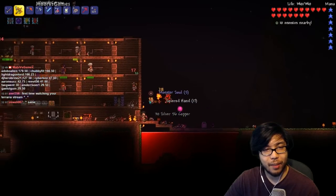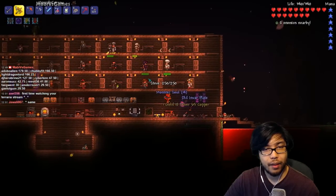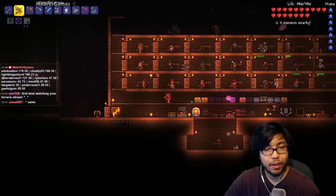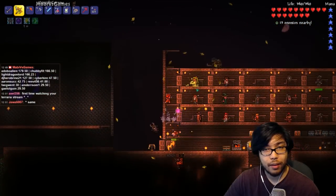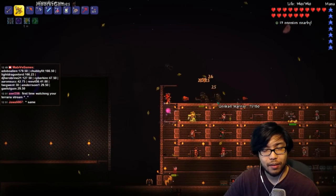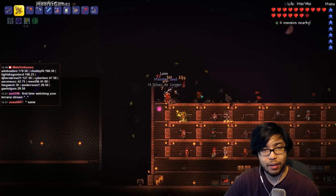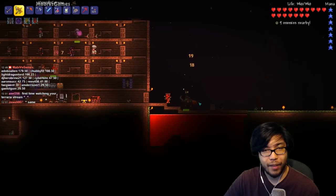I was thinking of skipping right over the blood moon, but I'm glad we're fighting it now. Let's go ahead and just quick-stack a lot of stuff — we're running out of room. I see a bunch of new items there. It's good how the quick stack works — if we have any new items, it's obviously not going to get put into the chest because there's nothing to stack it onto.